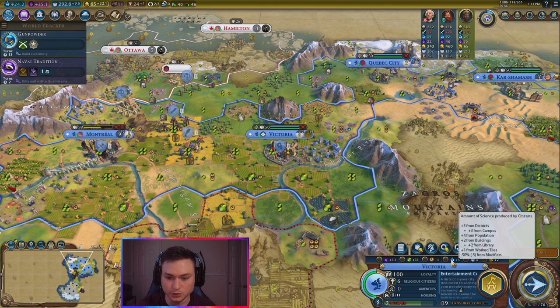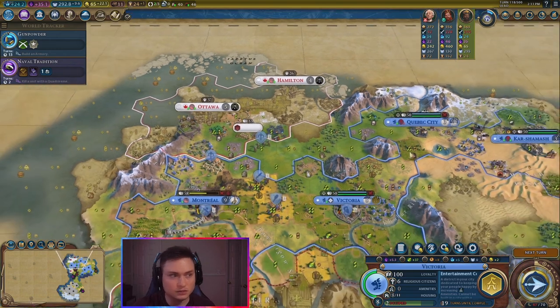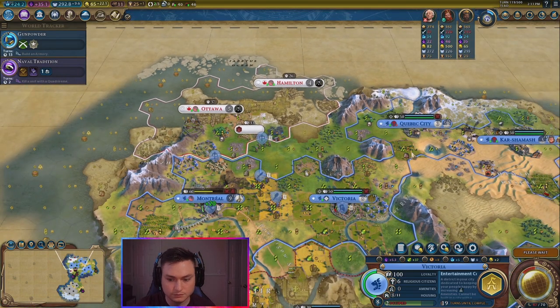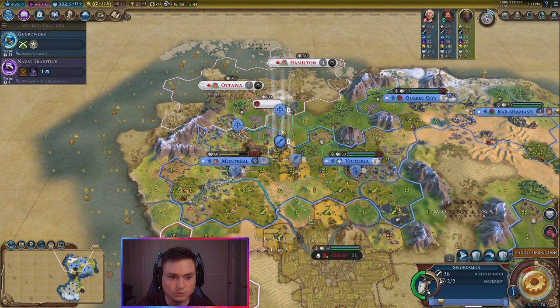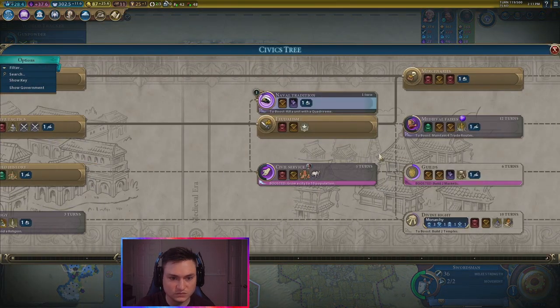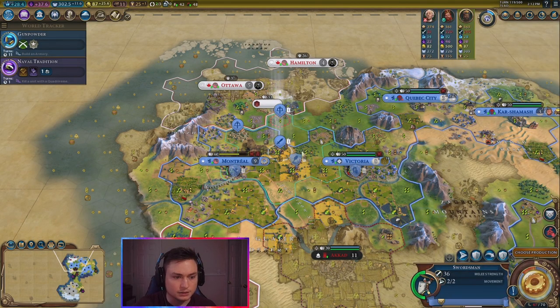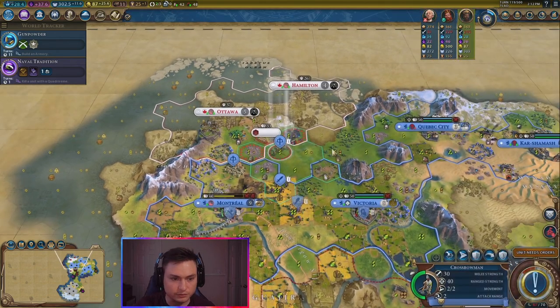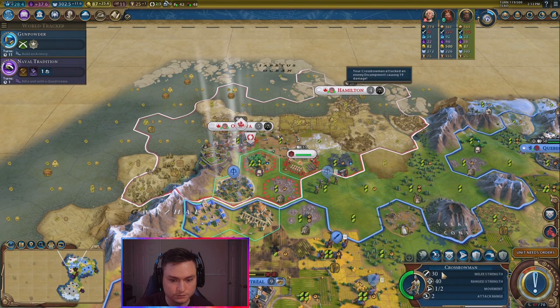So we would have normally gotten — we get minus 5 for that. So we should be getting 10 science for that — we only have 5, which is unfortunate. Let's go on to the next turn. I need some Eurekas. What can I get for Eurekas? Getting naval tradition. I got the boost for civil service. How many turns do I have? 5 turns.